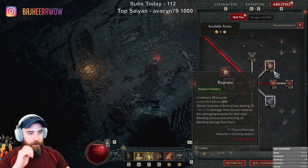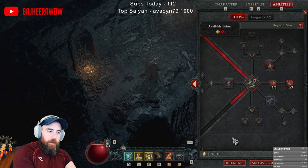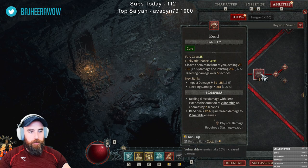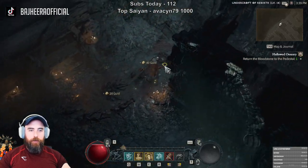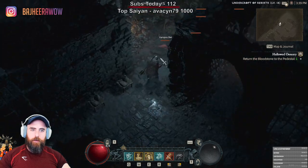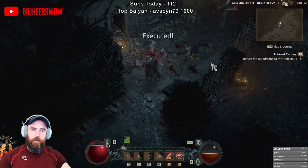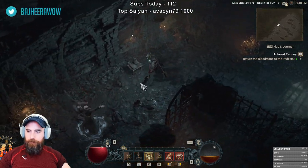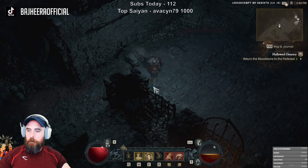I wouldn't mind more slowing on the bleeds. I think a little more damage on bleeds against vulnerable targets would be good. I don't know if this is actually as good as just putting more points into damage though — just putting more points into the amount of bleed damage they take. How much is it right now? Let's just put more bleed on. I feel like flay actually does some pretty good damage too. It's probably just more damage — six percent bleed damage on vulnerable targets is not as good as giga damage.